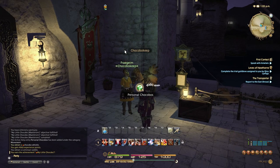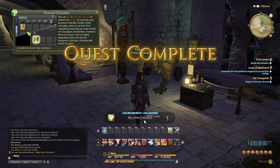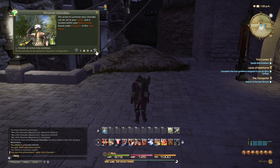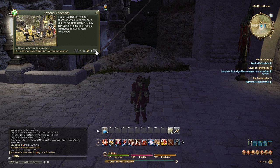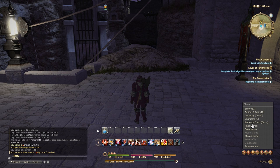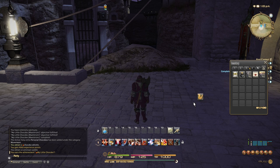Now we have a personal chocobo and can use the chocobo whistle to summon it. The nice part is there's no time limit — you can use it pretty much whenever. More importantly, your chocobo can be leveled up. Let's go to our inventory and use the chocobo whistle.